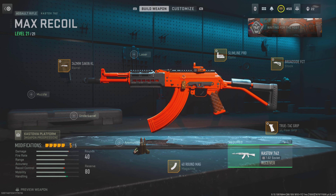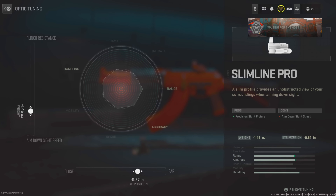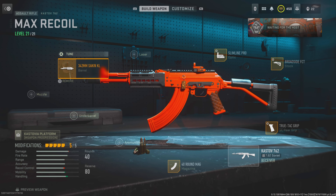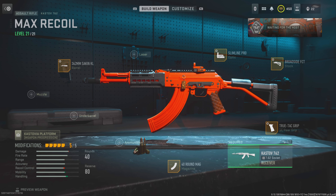You guys stuck around to the end of the video — here's the class setup. In the tuning, as always, I got the TrueTac Grip, the Brazide FCT stock, the Slimline Pro. Make sure if you guys are moving too fast to pause or rewind. I got the 342mm Sakin KL Barrel. That's it for the class setup — I'll catch you guys on the next video. Peace.